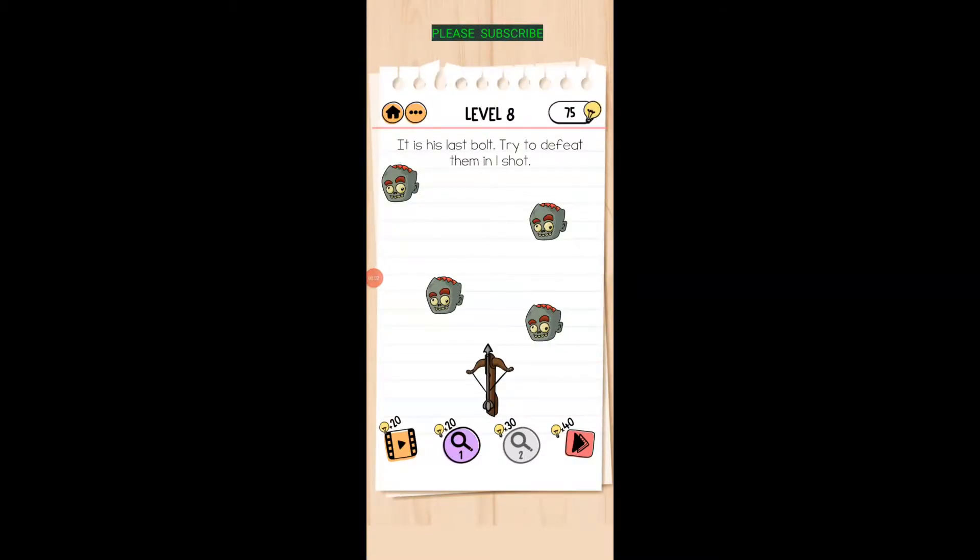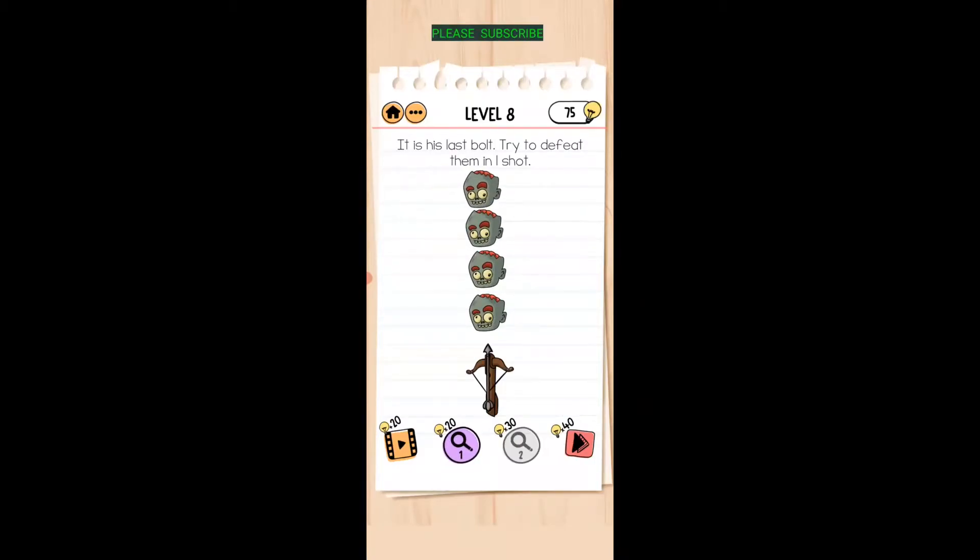It's the last bolt — try to defeat them in one shot. Just drag the zombie heads into a line, then tap the crossbow. There you go.